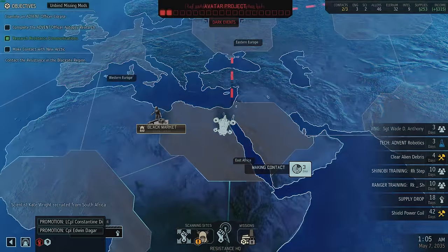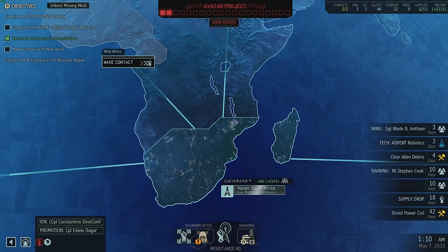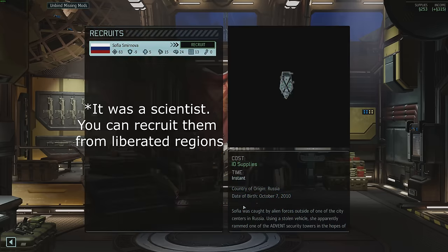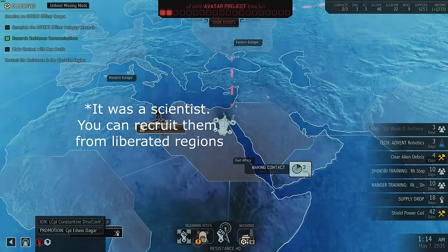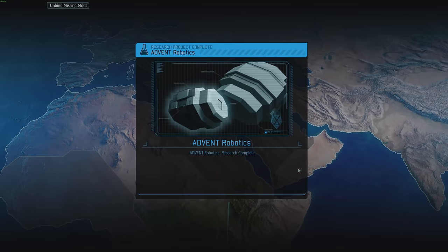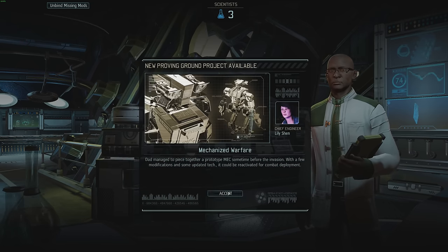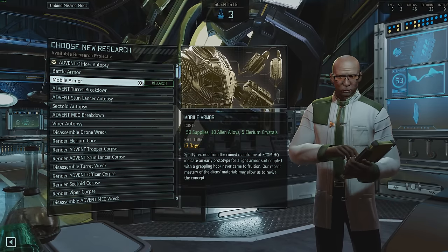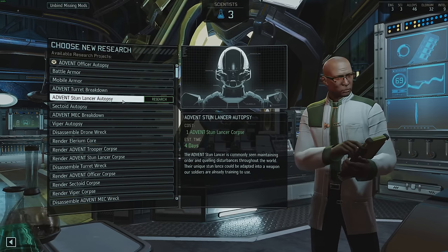Let's finish this scan. We've recruited someone from South Africa. The game paused and nothing happened - I'm gonna have to look at that after the fact. Ooh, robotics is done. New research - the Gremlin Mark II, that's what I want. Battle scanners also, but I think I need a proving ground for that and I don't have one. So mobile armor, or do I want to try to get Stun Lancer autopsy for swords? Definitely. Normally I'd do mobile armor, but I definitely want Johnny Maple to have a new sword. Let's go Stun Lancer.